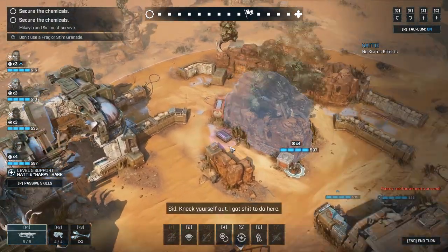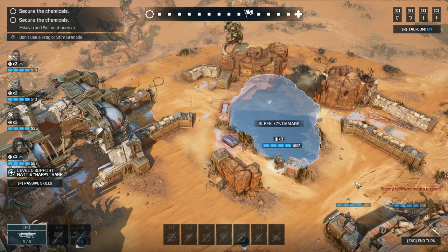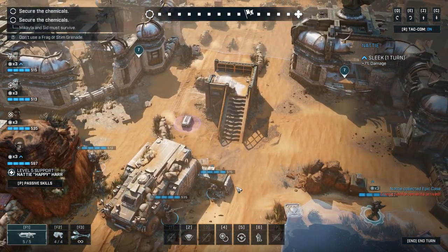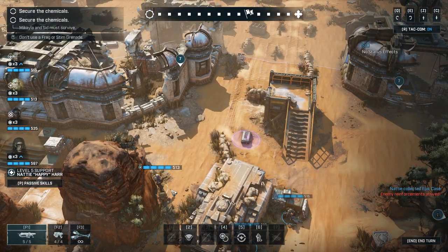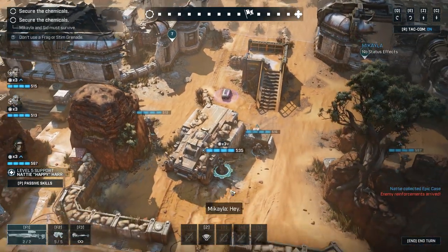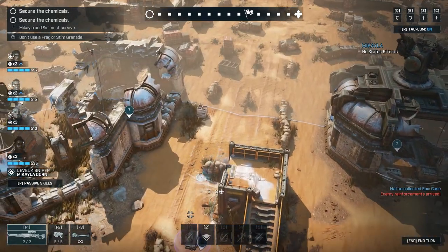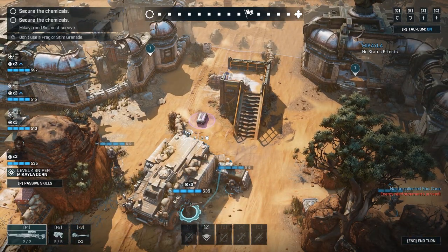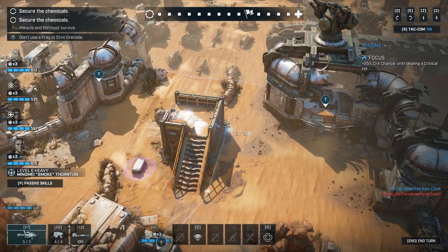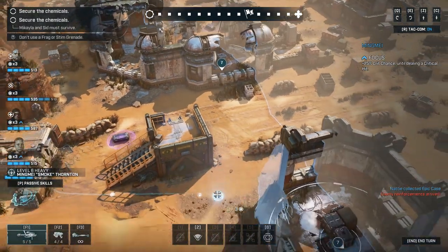Oh, here we go — plus one action point. You guys can yell things at each other later. Now, how are we going to do this? Look at all these purple cases — I want them all. I can't get you up here for an overwatch anyway, so maybe I should just run you up here in overwatch and leave you hanging out in the middle of nowhere. If I do that, can I get anyone up here for an overwatch? Oh, yes I can — although that's not probably where I want to put you. I may keep you down in the trenches.